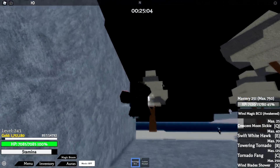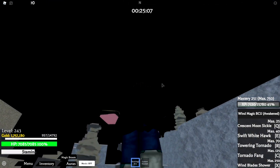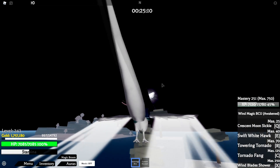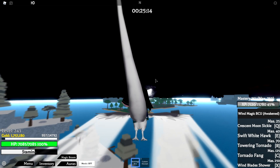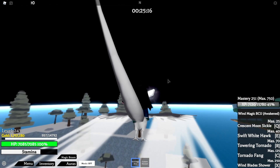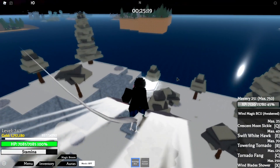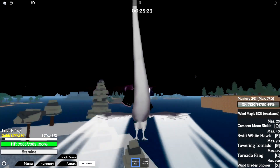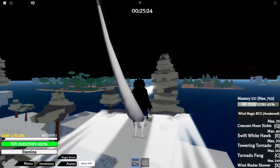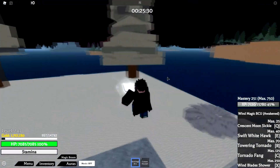Next we have Swift Right Hawk. This move goes on forever — there's literally no limit to it. It's actually better than the magic broom for travel. It's good for running away, coming back in, and comboing with your other abilities, especially when your opponent likes to run. It's really versatile.